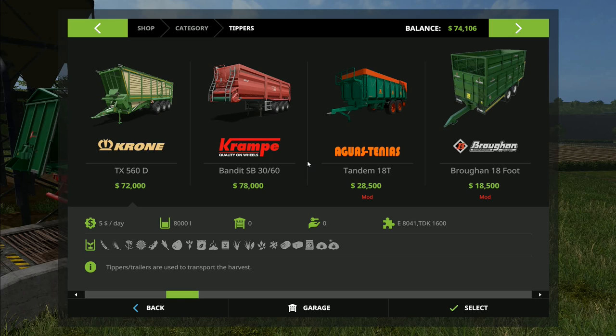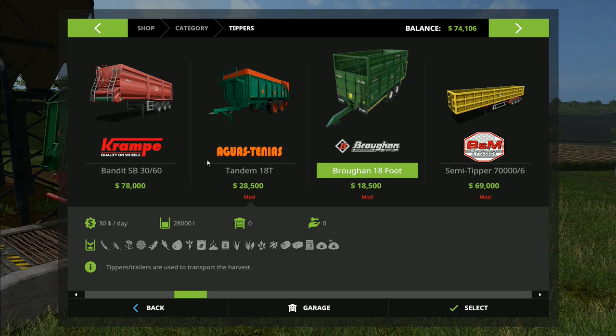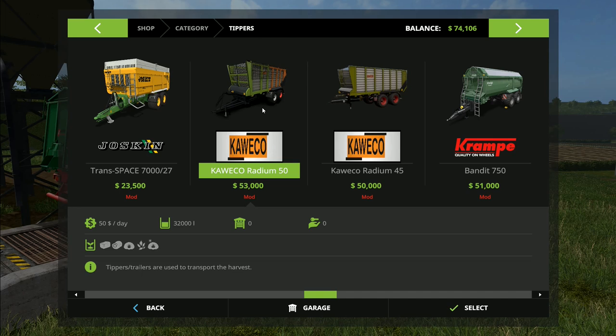Which trailer did you want me to use when I come to doing the silage? Did you want me to use this one here, the Brawn 18 foot? I think I've been pronouncing some of these wrong but I've lost my note, so I'll continue as before. We've got this Brawn 18 foot which is a 28,000 liter trailer, and then we've got the Fortuna 33,000 liter trailer.